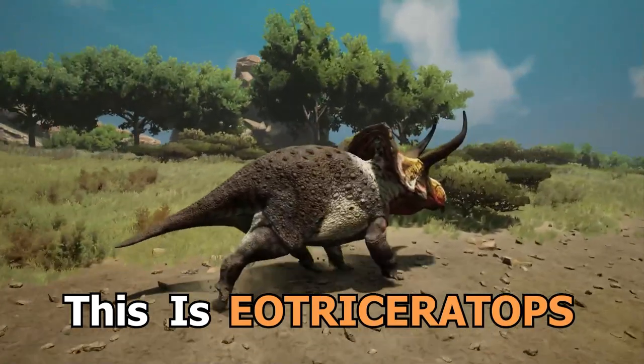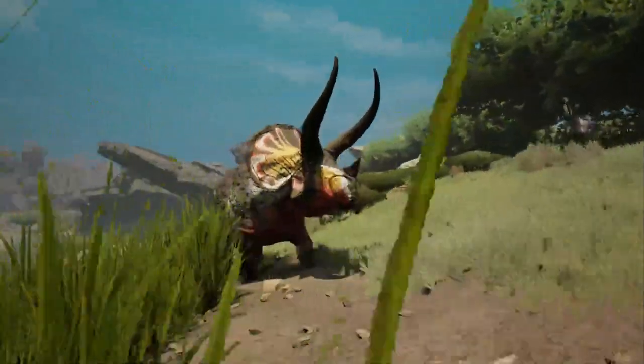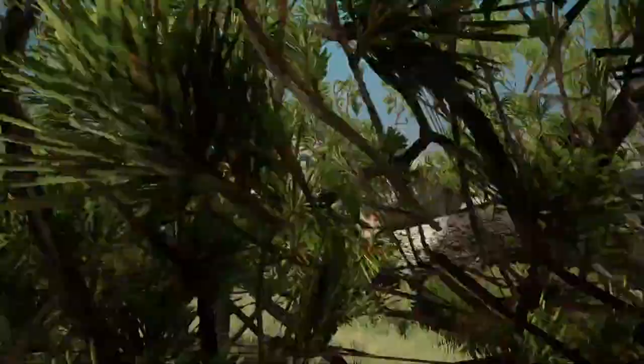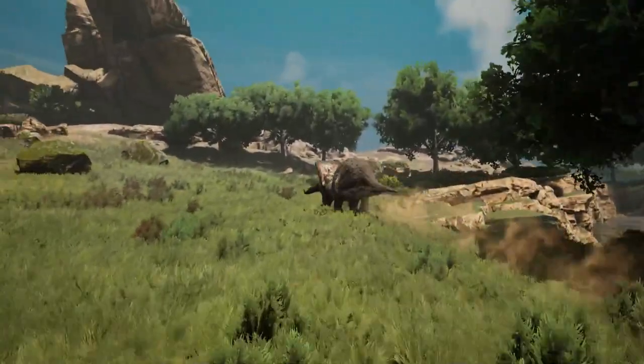This is Eotriceratops, a ceratopsid that was 18 feet long and weighed over 10 tons. Its skull alone was over 6 feet long, and it is considered to be one of the oldest relatives of Triceratops and Taurosaurus.